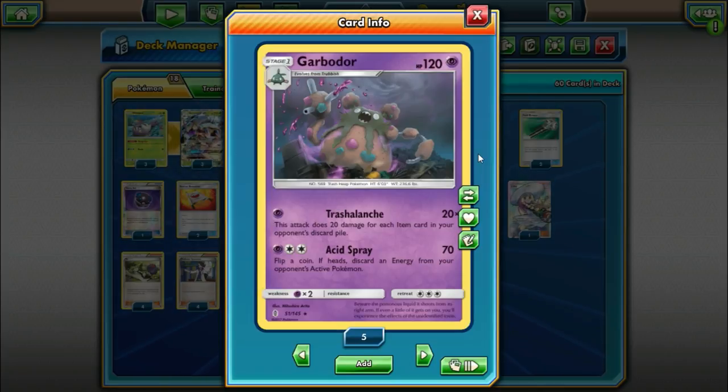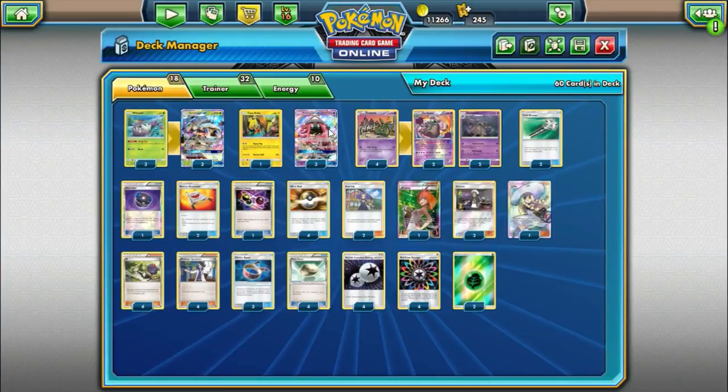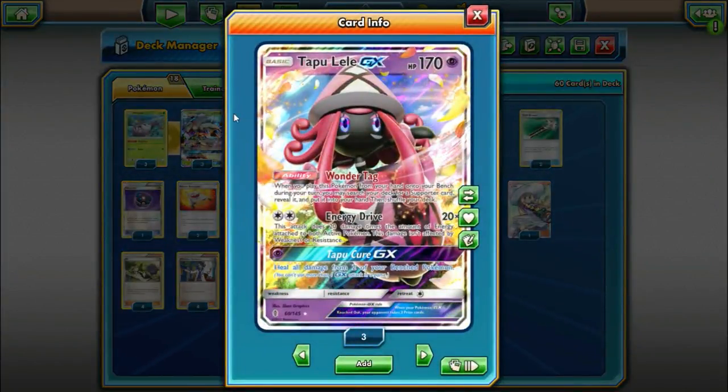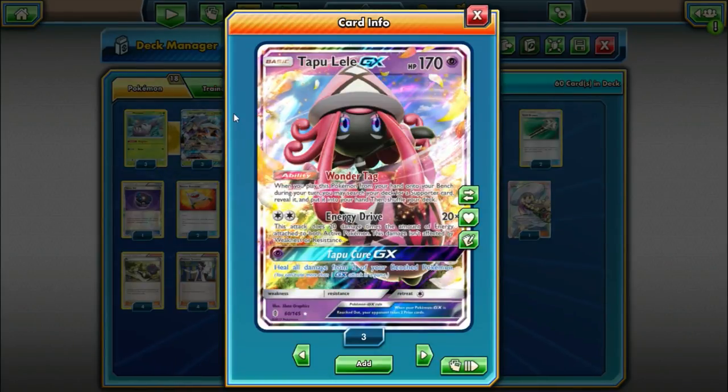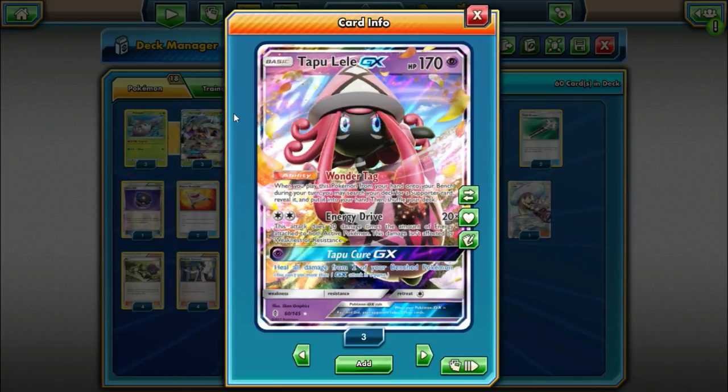We're playing the 2-2 split mainly because I saw one of the players running it, and I was trying to be faithful to the list I saw them playing. You could maybe switch it up and do three Trashalanche and one Garbotoxin, but for now we're just going to do the even split. To round out the Pokémon line, we're playing three Tapu Lele GX, mainly for its Wonder Tag ability to search our deck for a supporter, but also its Energy Drive attack — 20 damage times the number of energy on both active Pokémon — is still a solid backup.